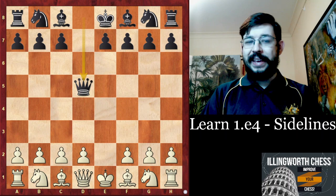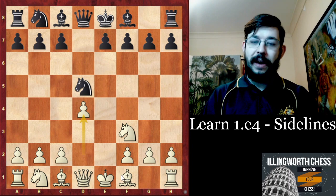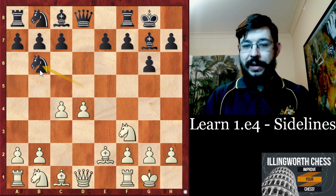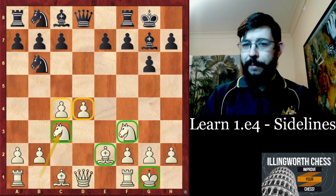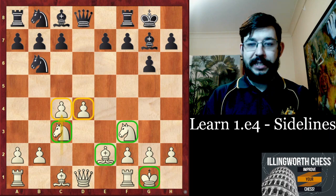After E takes D5, Queen D5 was played. Black can also play Knight F6 and choose to take on D5 with the Knight instead of the Queen, and in that case we can play a very similar setup — just Bishop to E2, Castle, and basically take over the centre with C4. This is the setup White is aiming for in these positions: pawns side by side on C4, D4, kingside comfortably developed, and the Knight coming to C3 from there. White delays the move Knight to C3 until after C4 has been played so that the structure remains as flexible as possible.